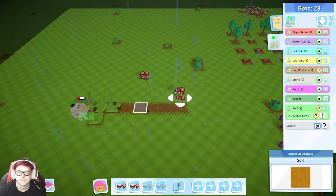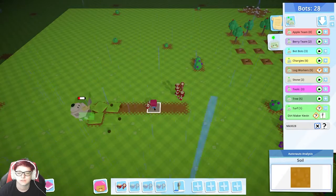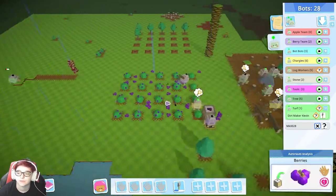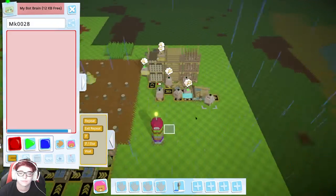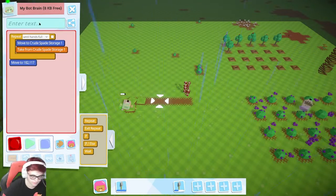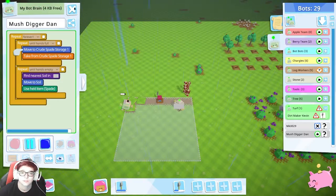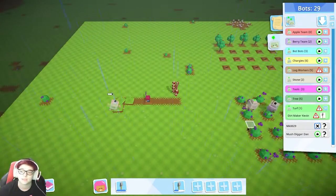Okay, what you do for mushrooms is you dig them up. I'm gonna put this over here so we can access it easier — take two turfs to fill that in. I believe you just dig it. So we're gonna need a bot who likes to dig besides Kevin — it'll be Much Digger Diane. Okay, now that last one's gonna be a Chargie — Chargie Lewis.